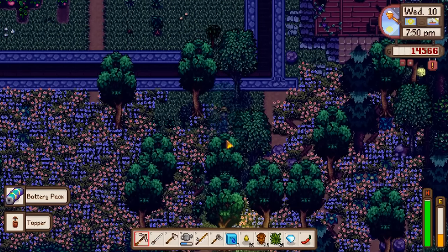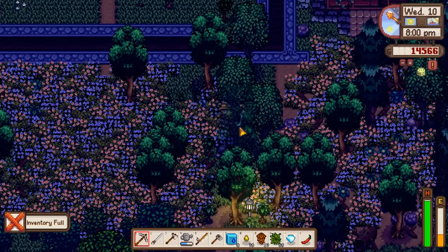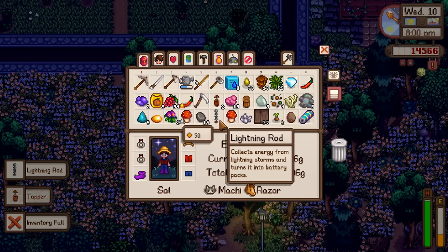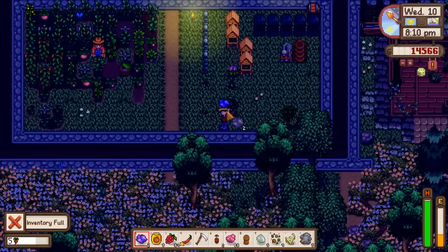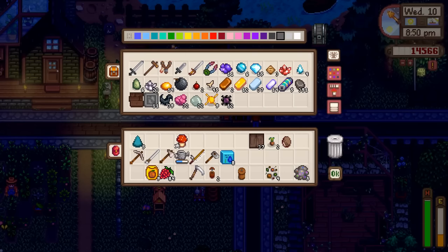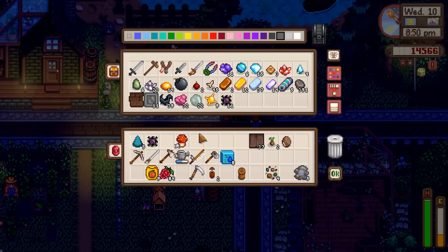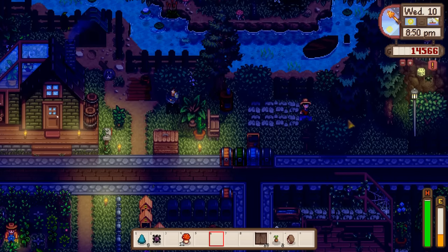Going to add a battery pack. Wait - why did that get set there? There was just a lightning rod sitting there, no clue why. Well, it may join the other lightning rods I suppose. Before we forget, let's go take a visit to the wizard. We'll grab a void essence as a gift and we have a red mushroom already.